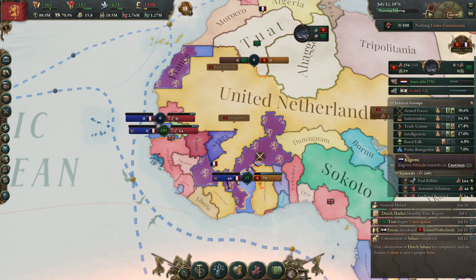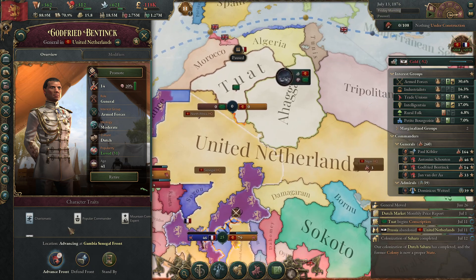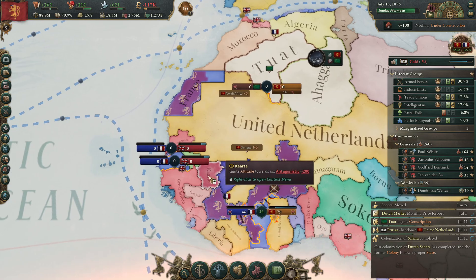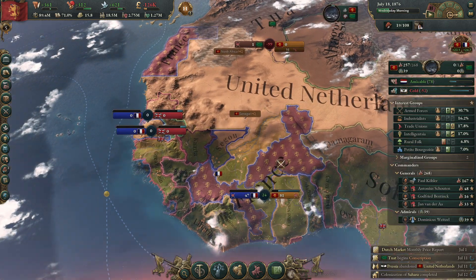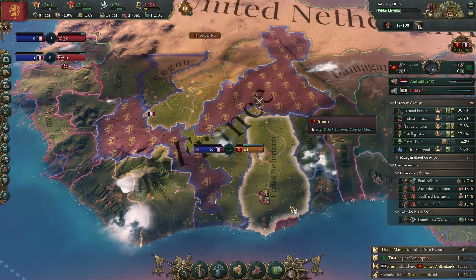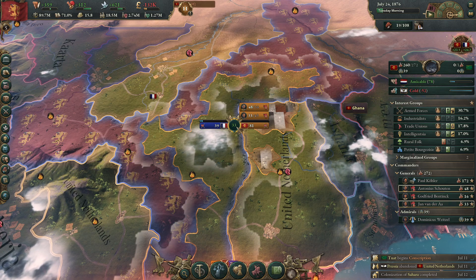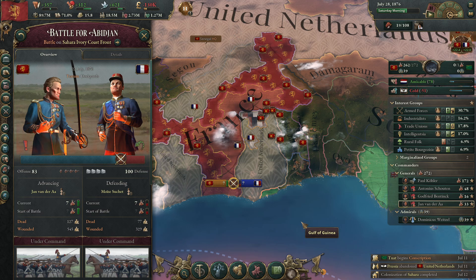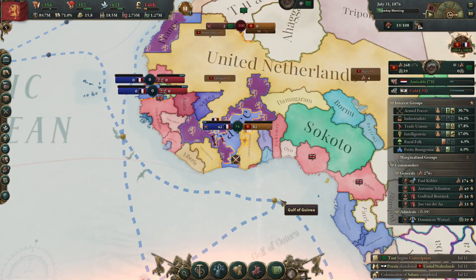The uprising — that's exactly what I want. With Tuat, we will take that state automatically — it will be mine as well. I am winning and losing against France.